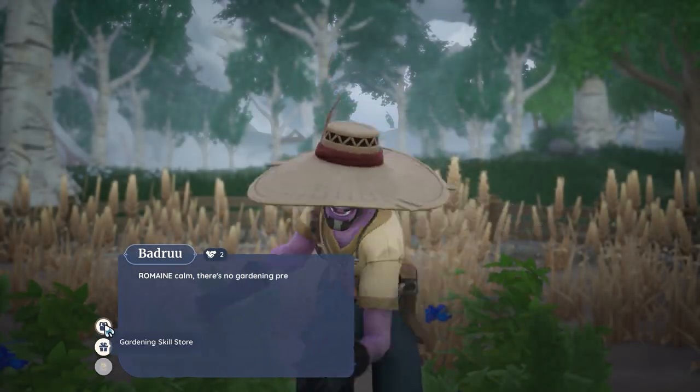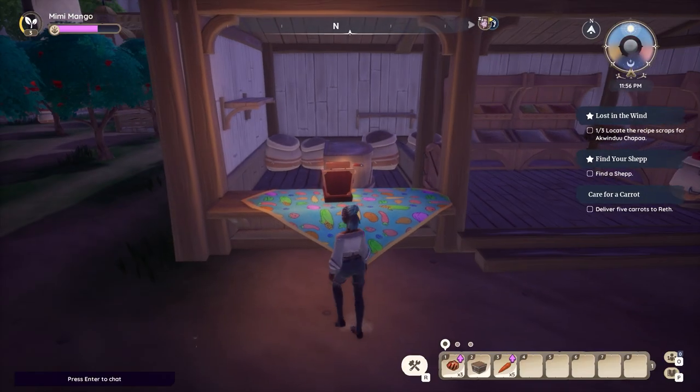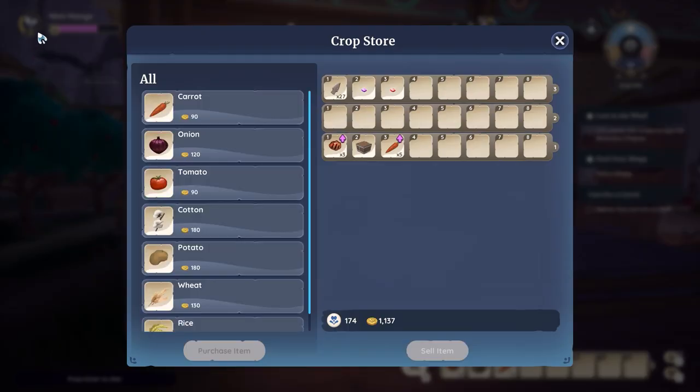Most of the shops have two separate inventories. Talking to the person will usually get you recipes, while approaching the cash register will get you ingredients, for example.